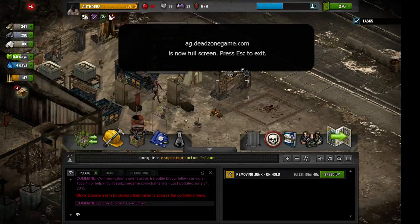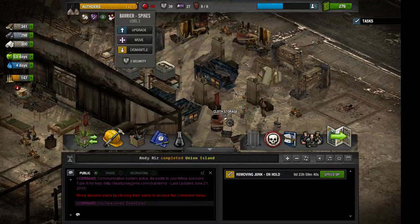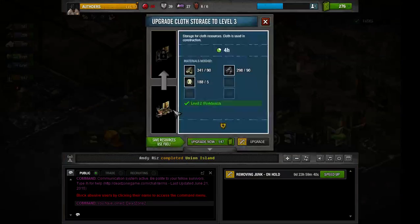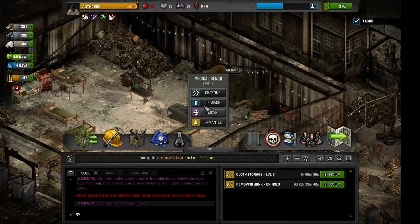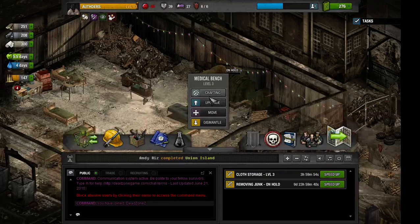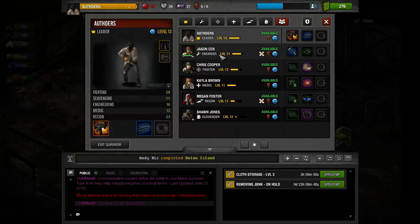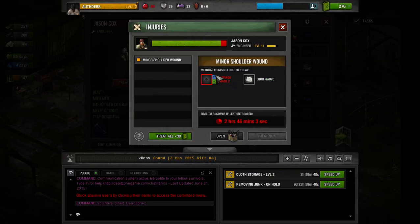We need to upgrade our cloud storage because we need more. And I forgot that this is already level 3 crafting. Are any of you still wounded? Yes you are — let's craft you something.